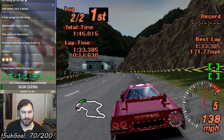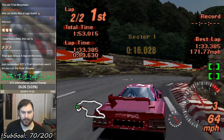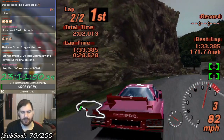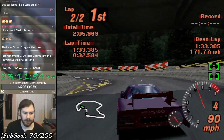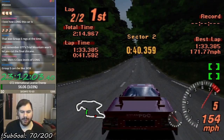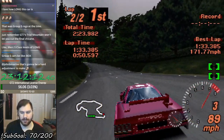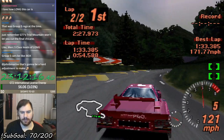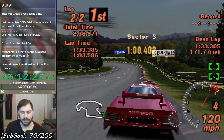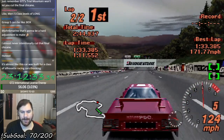Long boy. Look how thick this wide-body is — look at the door of this car and then look at the fenders. Look how much the fenders stick out. This is stupid. Win! Lego R30 Silhouette. Let's go. Note to self: don't bring race cars to the arcade — too easy, piece of piss.